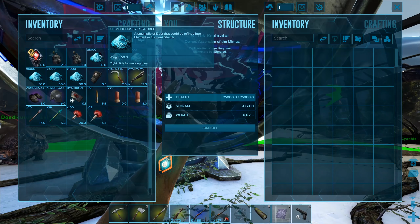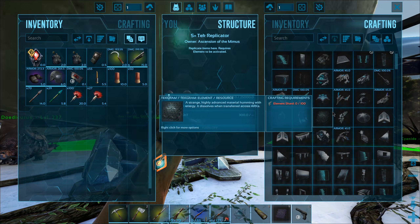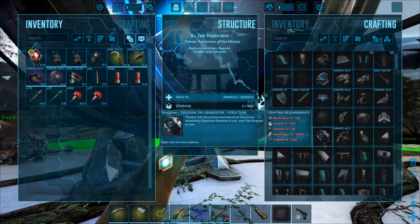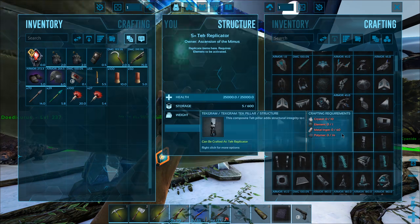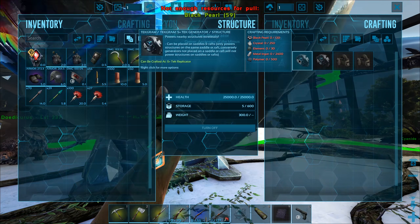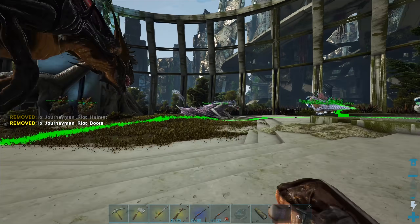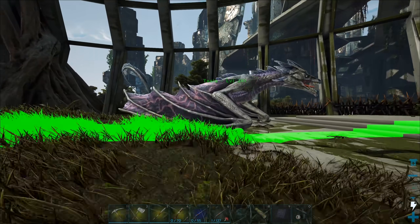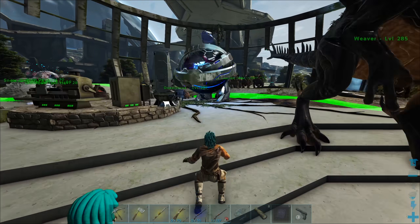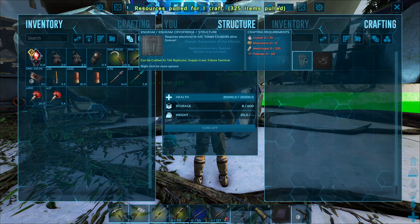Now we have ourselves a lovely replicator. Is there anything else I want to craft out of this element before it's gone and powers down? I probably don't have enough black pearls for the generator — 59 more needed, okay, I can do that at another stage. I want to head out and look for some alphas. I'm going to need some food, and I'll probably bring Tesla — maybe grab a couple other creatures too. I just realized I need a cryo fridge, so let's craft one of those — we have plenty of everything.